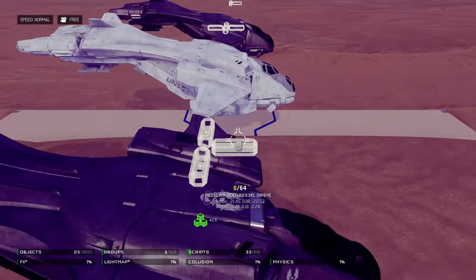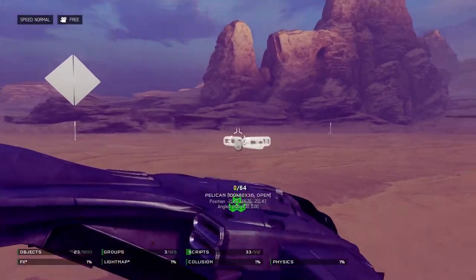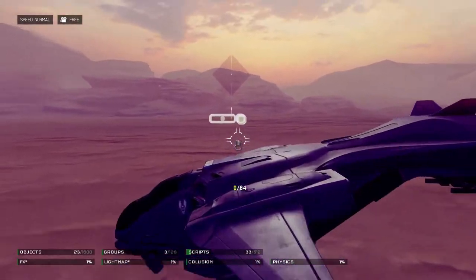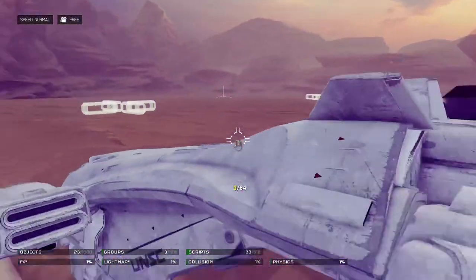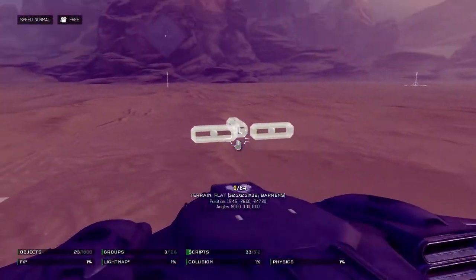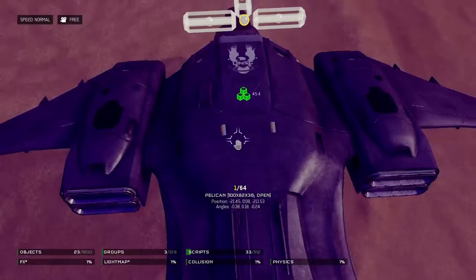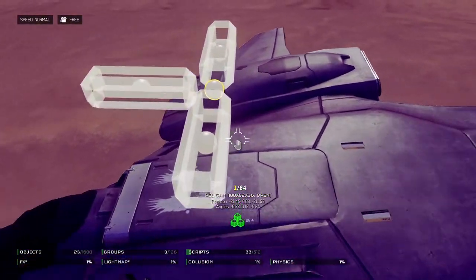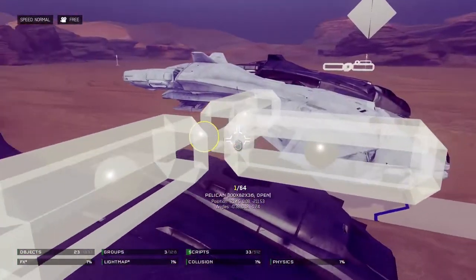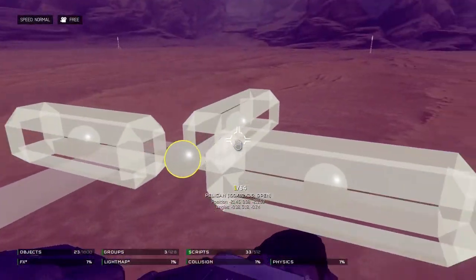The pelican rig, which I have created a couple versions of — so what is the idea? Whenever you have joints and they're moving around a specific object, like in this example they're following this object. The pelican is welded to these joint barrels — hinge cages actually, I'm not sure why I called them barrels.